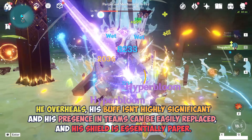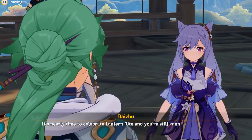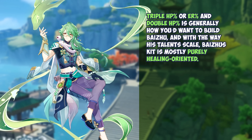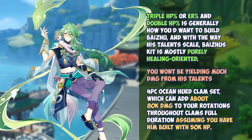However, he overheals, his buff isn't highly significant, his presence in teams can easily be replaced, and his shield is essentially paper, though it does provide solid comfort when it comes to interruption resistance. Baizhu is a support, and having low damage in itself isn't a poor quality, as many characters do and still provide excellent utility. However, Baizhu's Dendro damage is generally on the lower end, considering how he's typically built on triple HP% or ER% with double HP%. Baizhu's kit is most likely purely healing-oriented — you won't be yielding much damage from his talents. It is possible to fix his damage contribution a little bit by providing a 4-piece Ocean-Hued Clam set, which can add about 80k damage to your rotations through Clam's full duration, assuming you've built 50k HP. Though this requires Ocean-Hued Clam, and if you're running any other artifact set, Baizhu essentially provides no meaningful damage contributions to the party whatsoever.